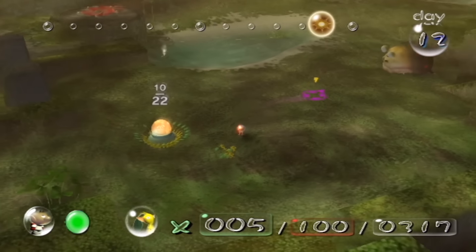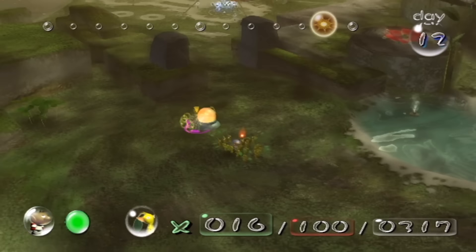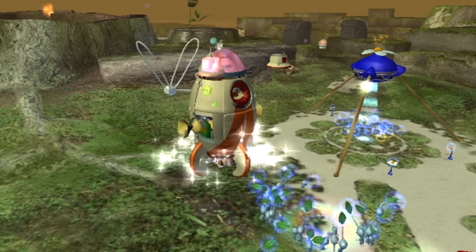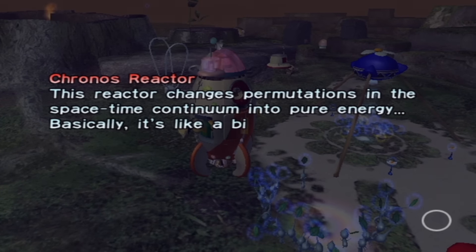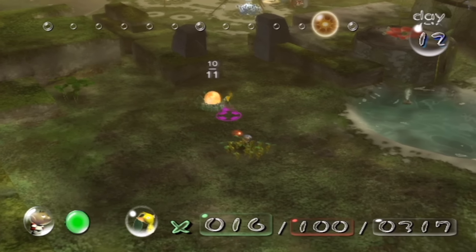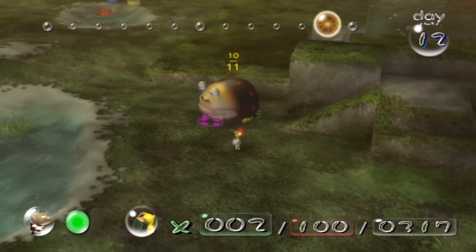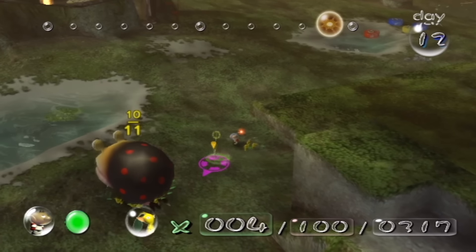Now I can actually focus on getting some of those pellets - I have five Pikmin with me. Let's take the bull bear body back. Back to this ship part - I got this back to the ship. Chronos reactor: this reactor changes permutations of the space-time continuum into pure energy - basically, it's like a big rubber band. I have now recovered 23 out of 30 parts. If I can find just six more, I should be able to increase my ship's capabilities. That's already three ship parts in one day. Hopefully I can get this last one, because I don't want to have another day where I'm barely close to getting all the remaining ship parts in one level, and then have to spend one extra day just getting a ship part when it only takes me a minute.